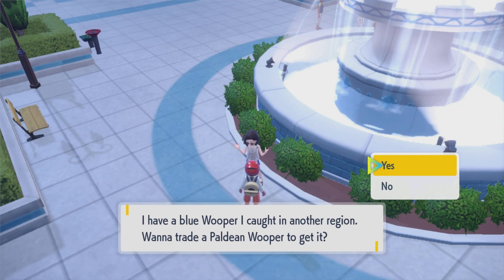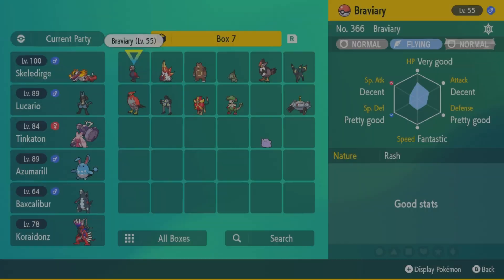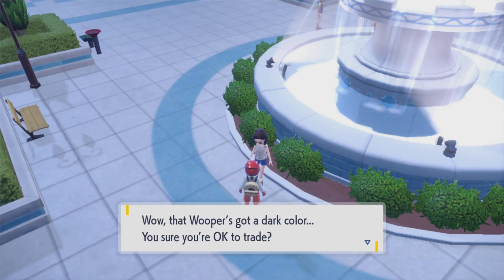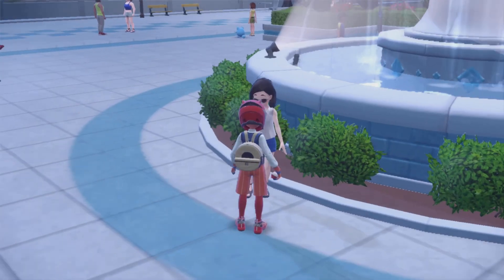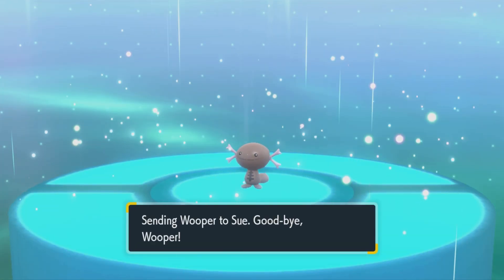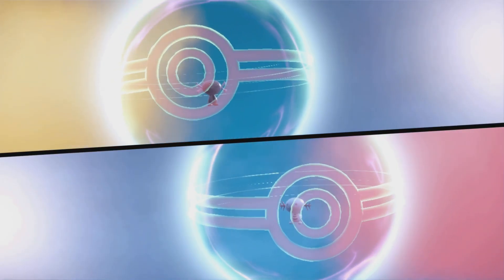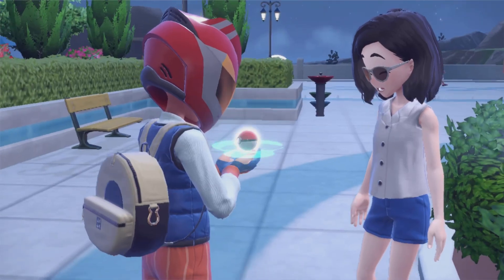Talk to her — she's going to tell you she has a blue Wooper from another region and she wants to trade it for your Pokemon. Do you want to do it? Select yes and you're going to trade your Wooper for her blue Wooper. She's going to say, wow, that Wooper's got a dark color, are you sure you want to do this? So like I said, you probably want to trade a Wooper that's low level, not one that you've leveled up and put stuff into. And just like that, send that Pokemon off and you have just completed an in-game trade — your Wooper for a blue Marill.